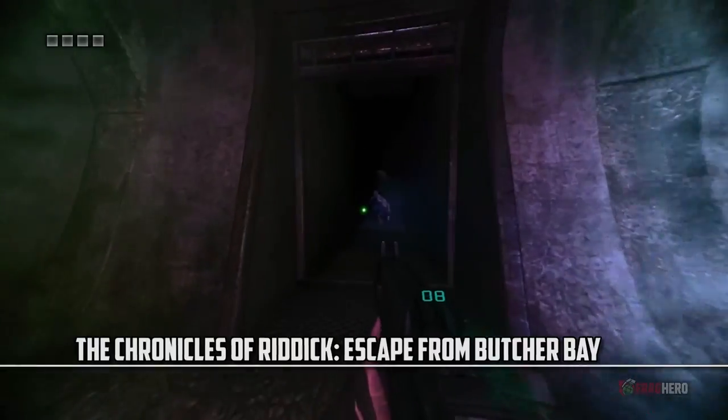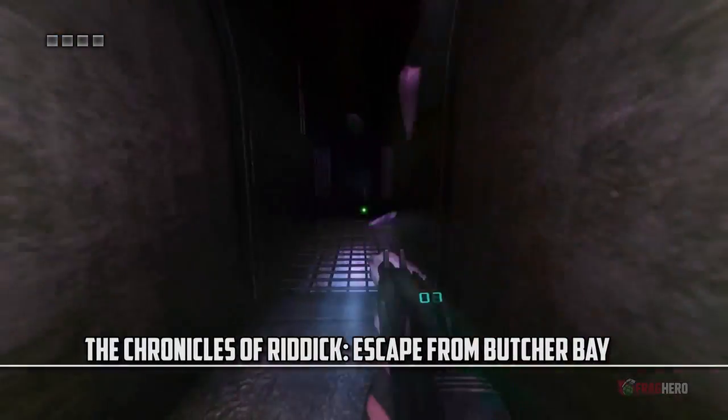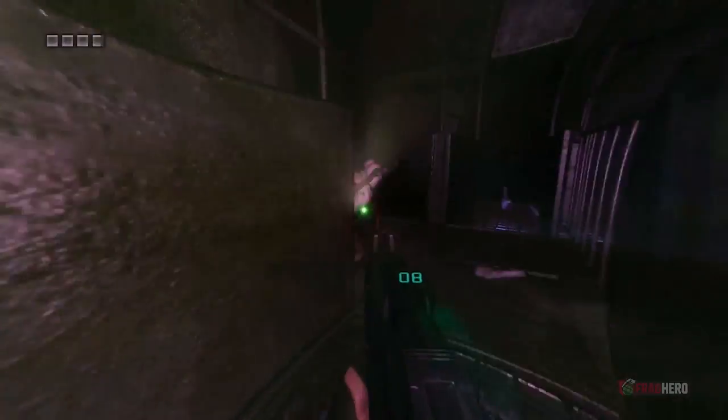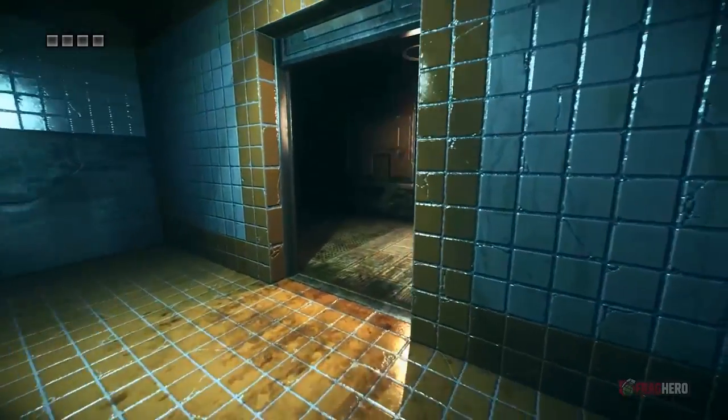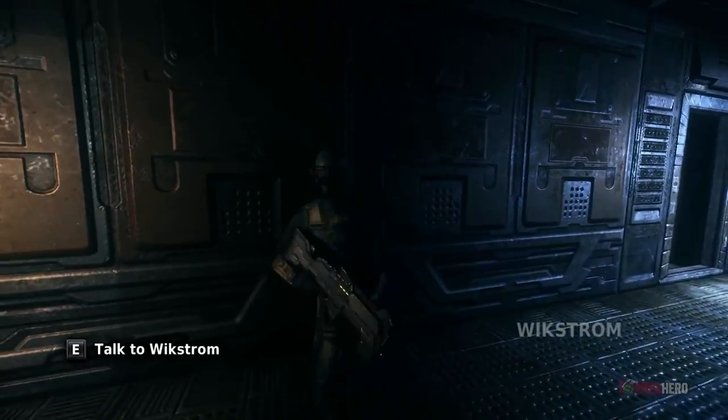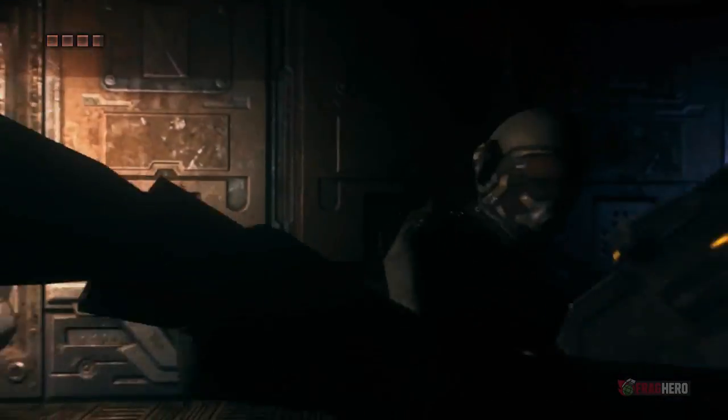Escape from Butcher Bay is one long prison break scenario where the iconic hero Riddick is constantly moved to different sections of the penitentiary, each of them with heavier security than the last. From max security he goes to 2nd max, and even 3rd max, if you can imagine such a thing as even possible. But in a game that has a plot based entirely on how to break out of prison, it surely is.